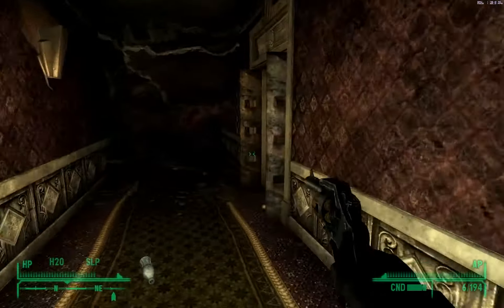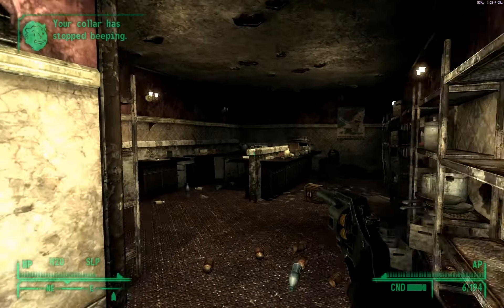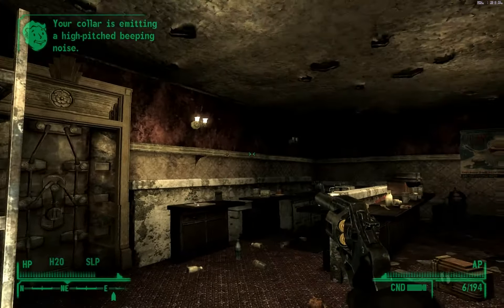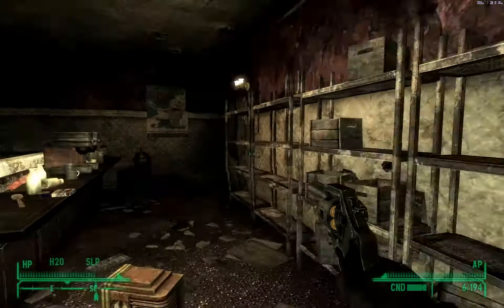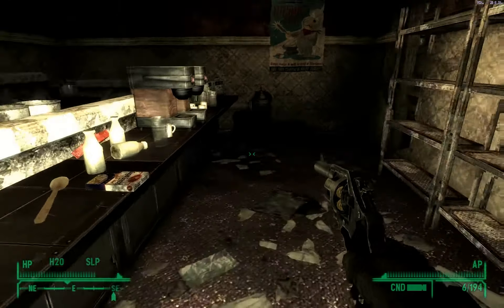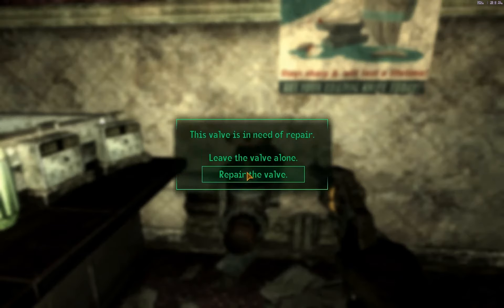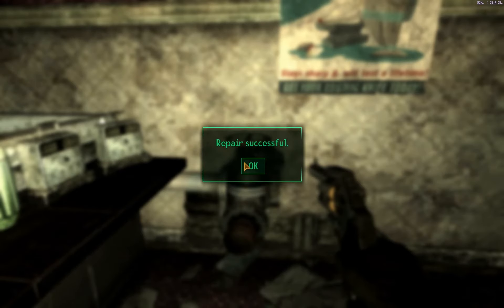There's a vending machine if I need it. And here's a new area - this is like a kitchen. And there's gas. Where's the freaking radio? There. And we need to turn the gas off, and that should be it right there. Yep, that was it.